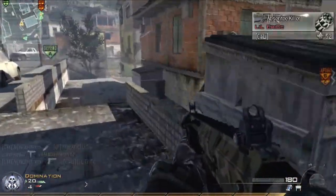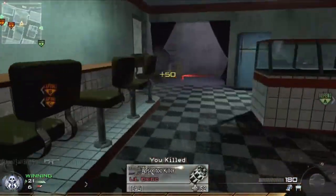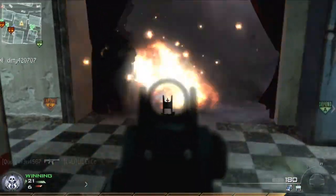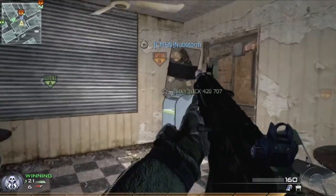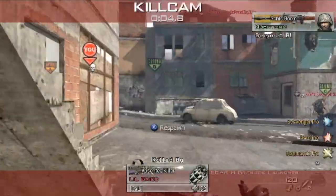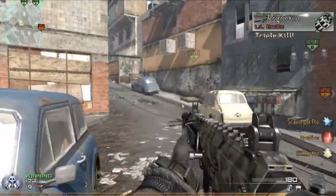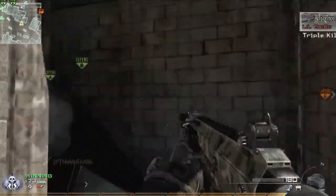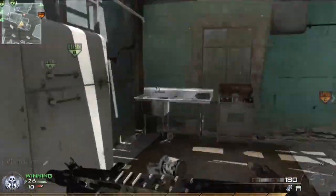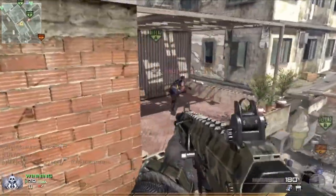Anyways, what I generally like to do is defend B at all costs, or capture B, because that's what you must do in a domination game to succeed. You can't constantly defend A and C, because they're on the opposite sides of the map and it's not going to work out. So A and B is your best bet on this map, because if you're on C, you could get spawn trapped pretty easily.